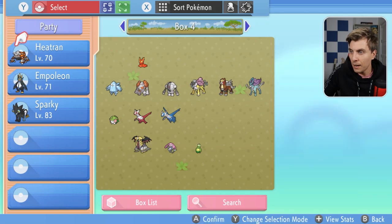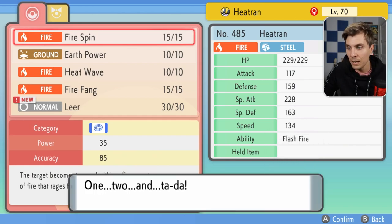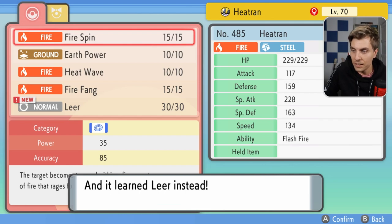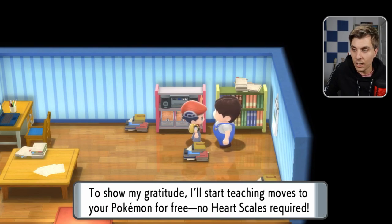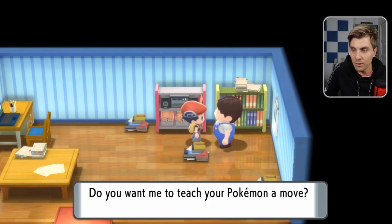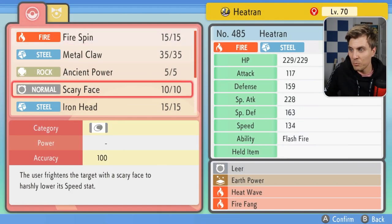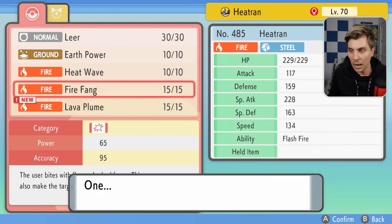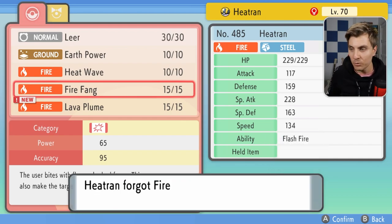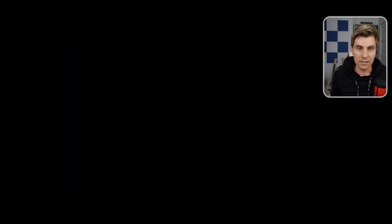This is our final one that we have to do, and then we will unlock the Move Tutor for the remaining time we have left in this game. It's a bit of a quality of life update — it's just that initial grind of getting those 10 Heart Scales that is the problem. Now when you've done that last one, he says: 'To show my gratitude, I'll start teaching moves to your Pokemon for free — no Heart Scales required.' After that 10th one, we'll teach Heatran another move — let's get Lava Plume back on it. Whereas before, if you'd made a mistake and you wanted to come back to get that move and you'd saved over it, you'd have to go find a Heart Scale. Whereas now if you've done this method, you've unlocked him for the entirety of the time you're playing this game.